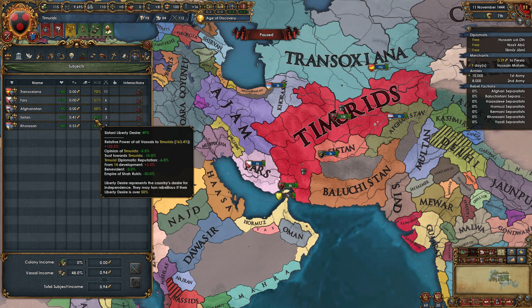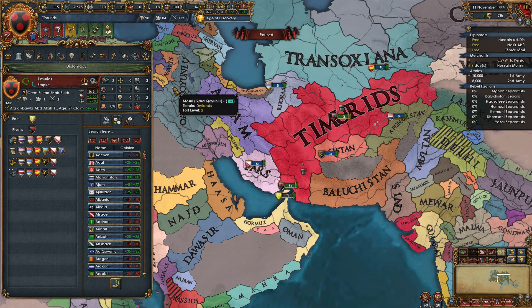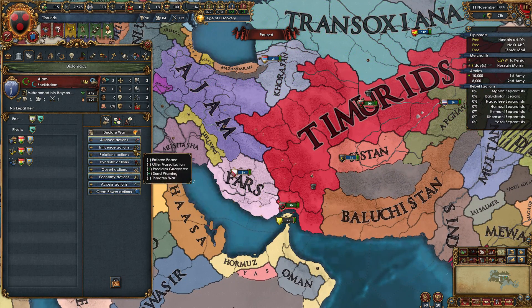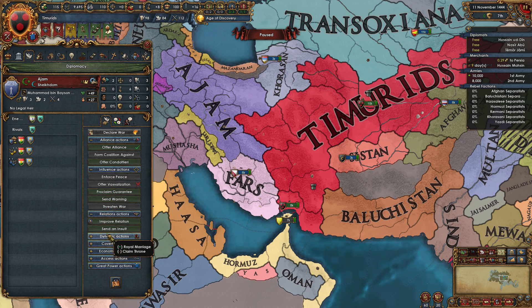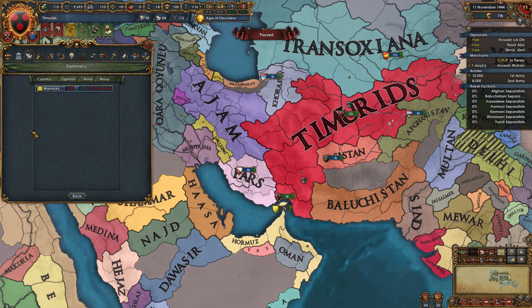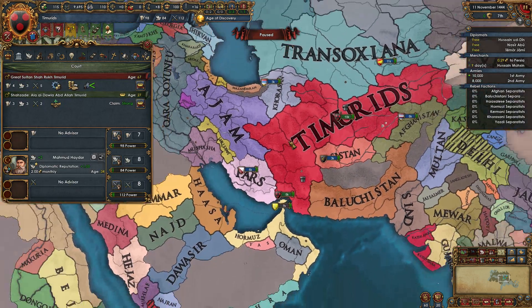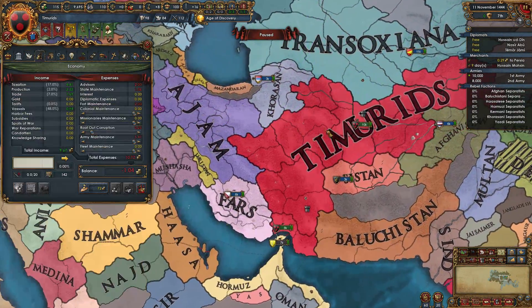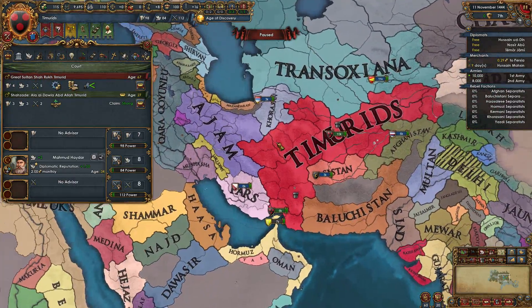Right now we have trust towards Timurids negative 10, Timurid diplomatic reputation negative 6. If you look at our diplomatic reputation, we have two. We are going to rival. In this start it looks like Ajam is not a valid rival — I've loaded up the Timurids a couple times and actually every other time Ajam has been a valid rival. Weird that it's not this time.